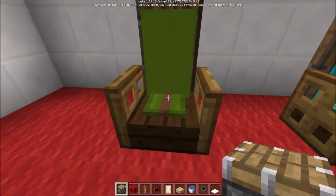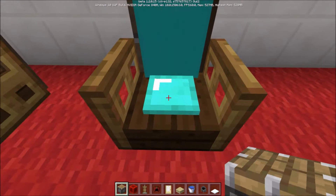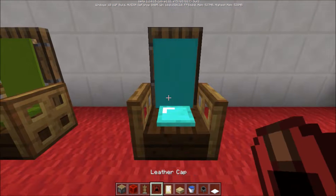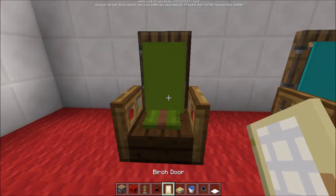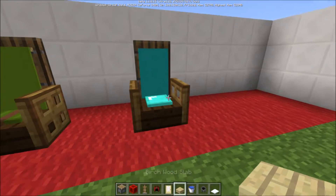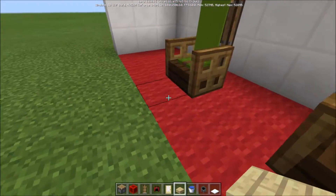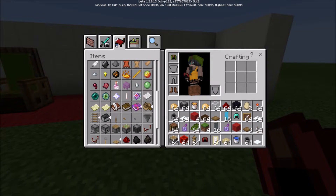Let's go ahead and get into this design. This is a cushioned chair, as I like to call it. This uses armor stands, helmets, and then you're going to use your doors — I have spruce doors on these — and then you're going to use half slabs of any choice for the bottom seating part.